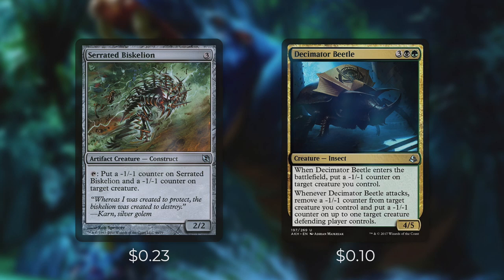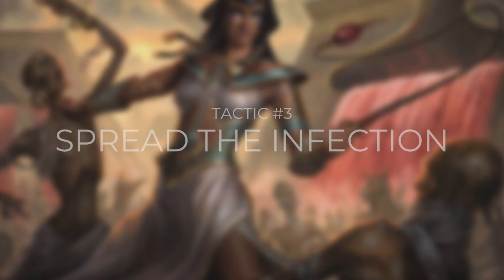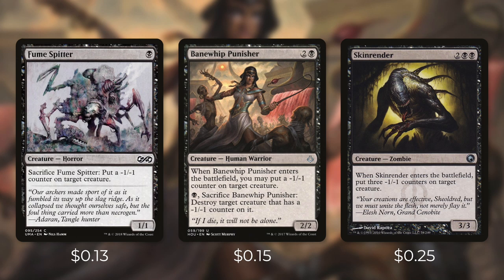But what are some more targeted ways that we have at taking down opponents' creatures while making snakes? Let's go through them now in tactic number three: spread the infection.